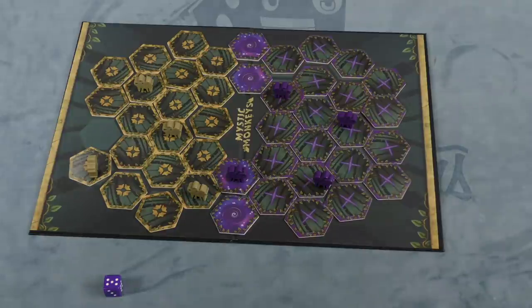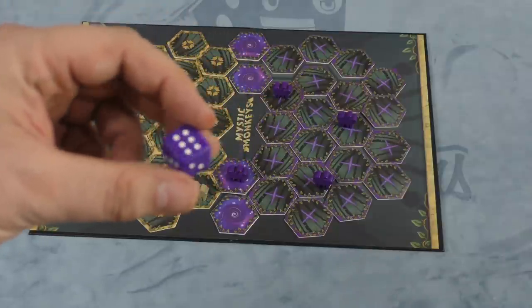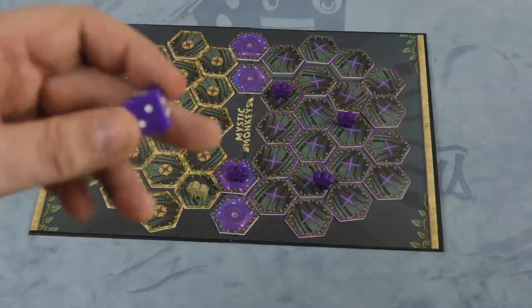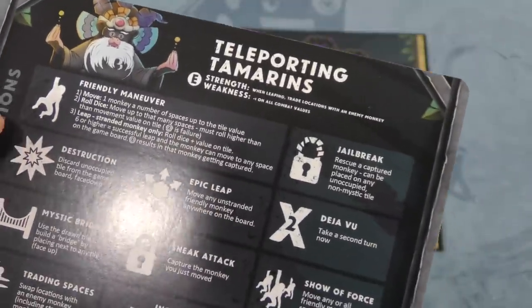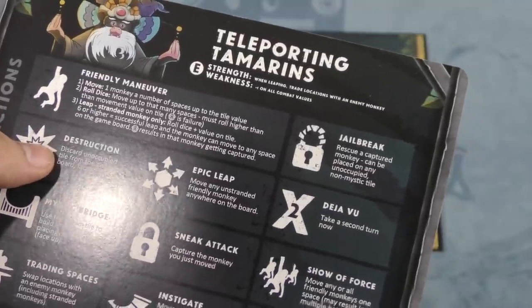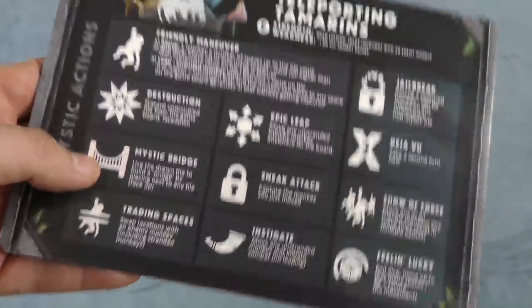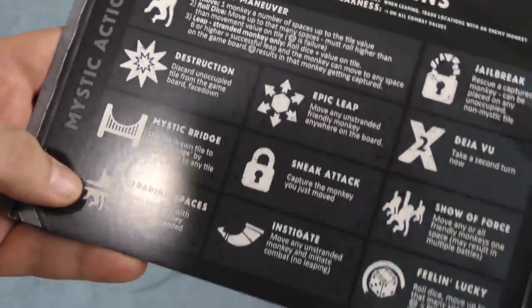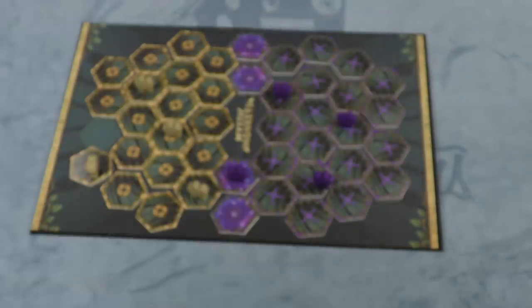There's also a chance to roll a die when you move your monkey to move it even farther, but the farther you move your monkey, the bigger the chances that you mess up. Some of these tiles let you blow up a tile, jump to any spot on the board, build a bridge to free a stranded monkey, swap locations with another monkey, roll a die and move that many spaces, or take another turn.